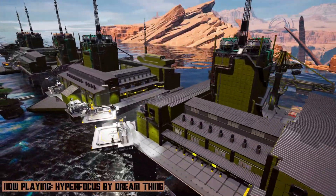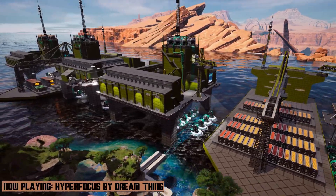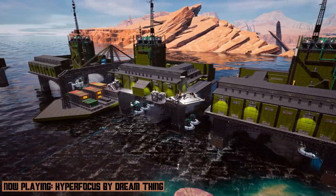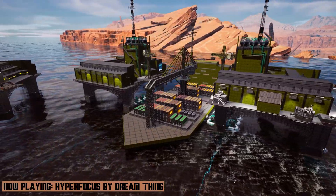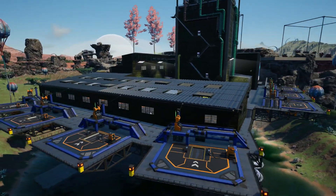Each of the systems displayed on your screen take in 600 cubic meters of crude oil and 2,000 cubic meters of water to produce 1,800 rubber, 1,800 plastic, or 1,200 packaged fuel per minute.